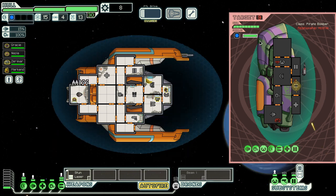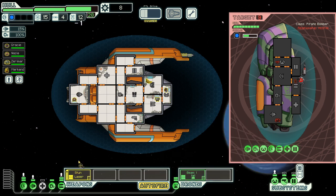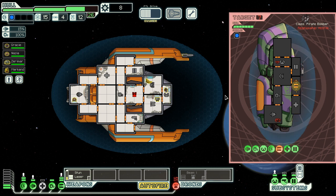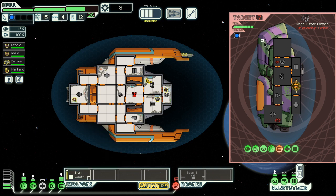His gun is floating, so he theoretically has a second gun. He probably definitely has a second gun. Yep, there's a missile launcher. I knew it. I knew there would be a second gun just hiding off somewhere.